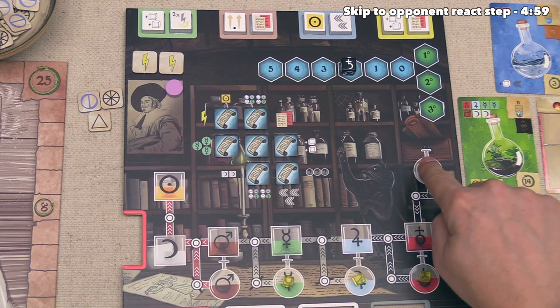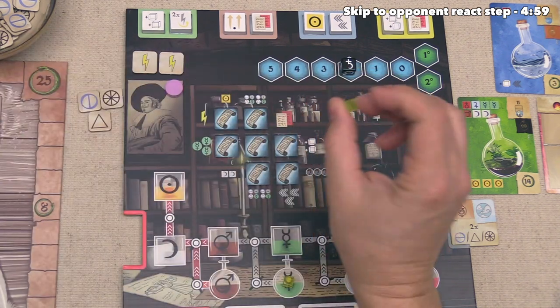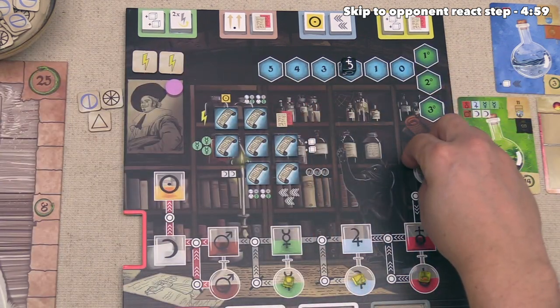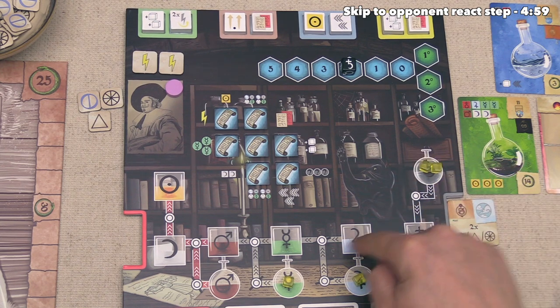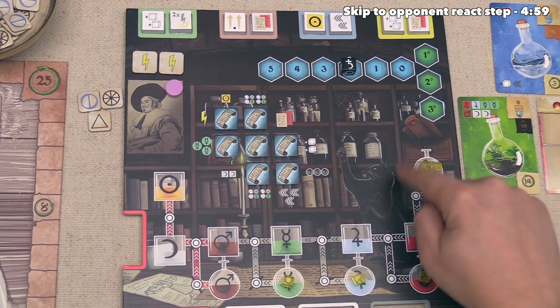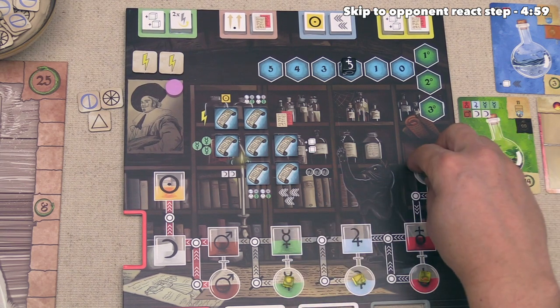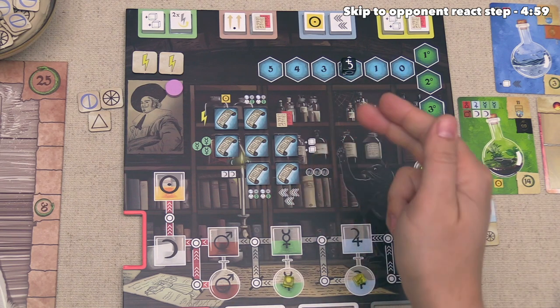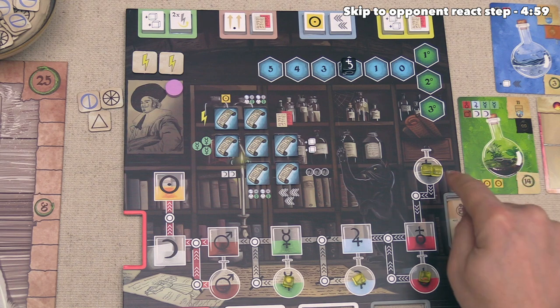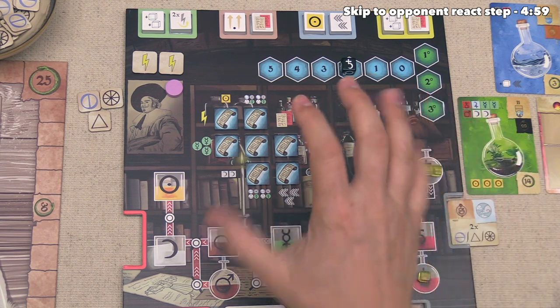As you can see at the bottom of our board, we have a track with the different materials symboled on them. Lead is over here, and we already have one. The way we track getting a new one is we take one of these resource cubes and put it right over here. You may notice that some of these spots have a circular symbol and some have a square — the circle is raw materials and the square is refined. There is no such thing as refined lead in this game. We could lower this multiple times, but I think we are okay with taking just one lead, so that has finished our one and only action for the turn.